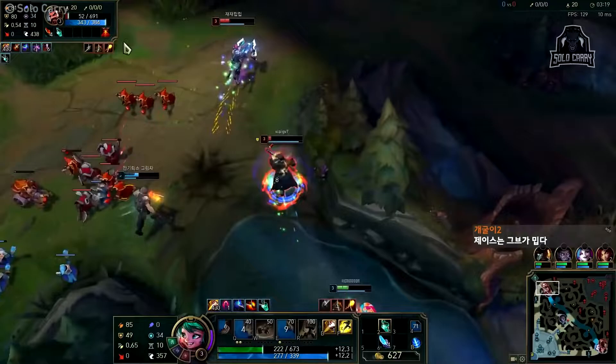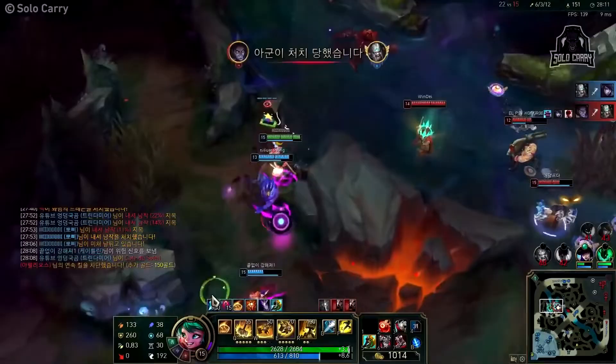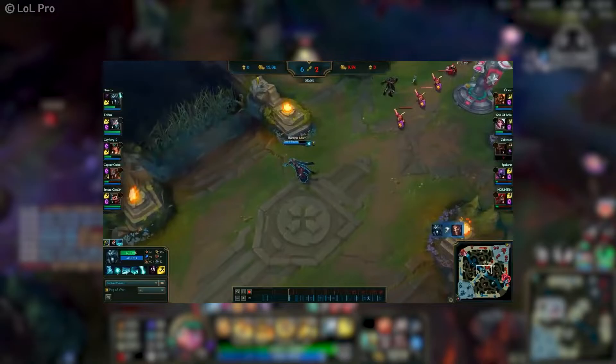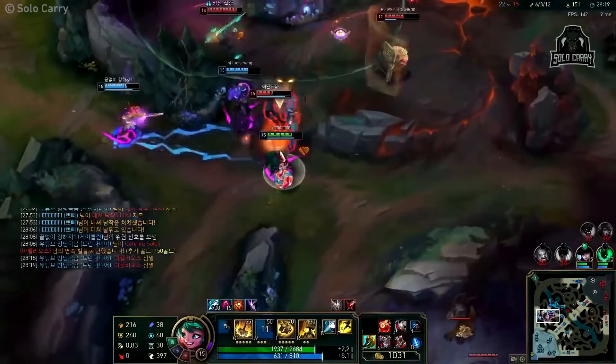Of course, it's not all rainbows and sparkles — she does have some tough matchups, like Elise and Olaf, who are early game champions that will absolutely destroy you if they invade you. Do not try to fight them, they will beat you. Karthus is also a bad pick since he outscales you and is just a ticking time bomb. But apart from that, she's a solid pick in the jungle. So remember to gank a lot, tank for your team, and make the enemy assassins go AFK at 15 minutes. Until next time!